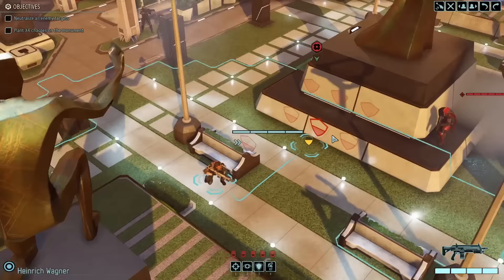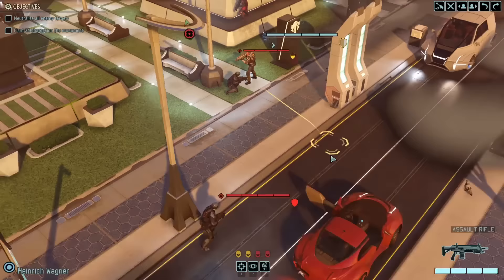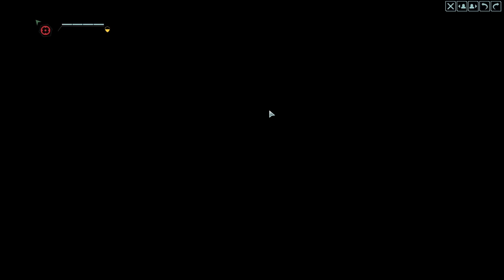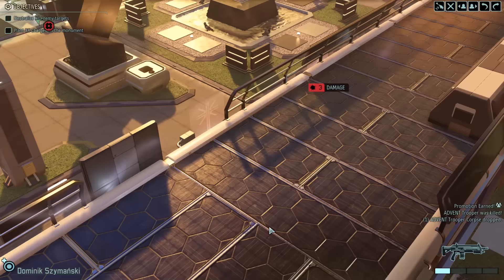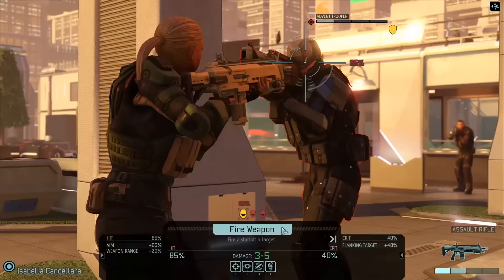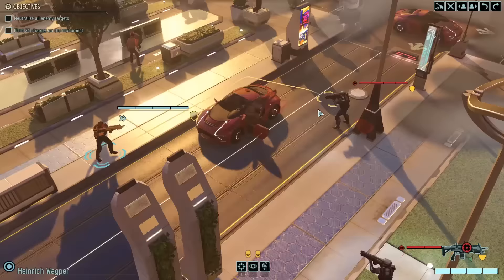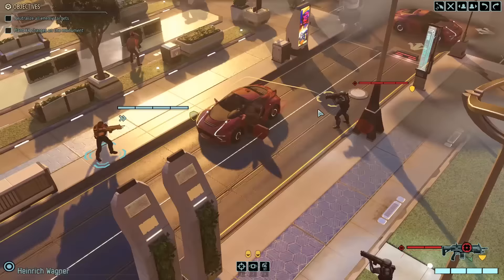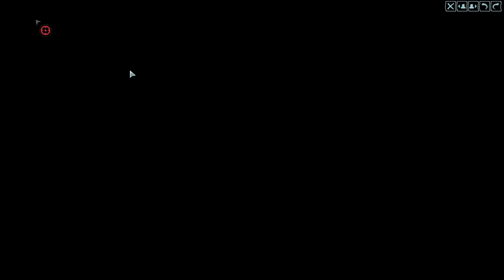Over here is actually where these enemies spawn in, so they haven't had any time to move about because they just start here. Naturally, what we're going to do is just run up behind them and then break the laws of time and physics. Some would say that this kind of breaks the laws of time and physics, but it's actually perfectly balanced as all things should be. If anything, this is the way the developers probably wanted us to play the game — it kind of makes sense in the canon of the universe that humans may or may not have access to time travel.